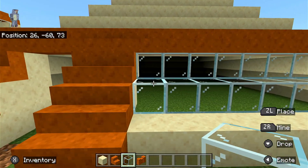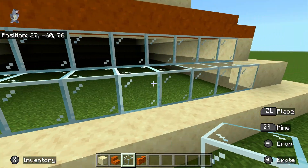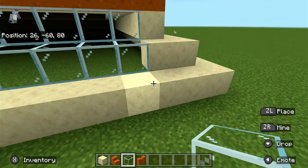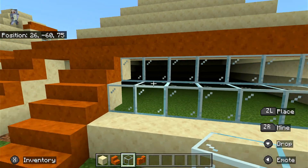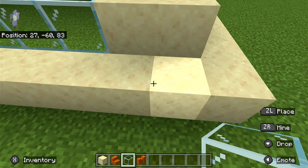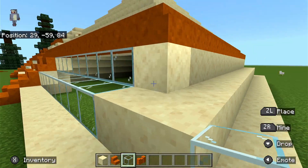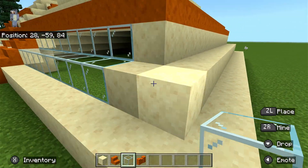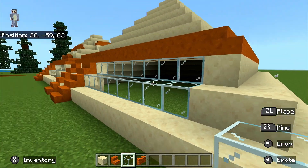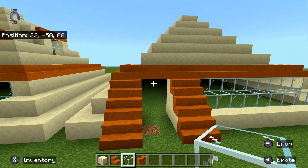Replace the smooth sandstone for this area — don't remove the bottom — and replace it with glass. You should have one block away from where the corner is here. It'll be a bit different for the sides because it's a pyramid. Your front side is pretty much done except for the balcony.